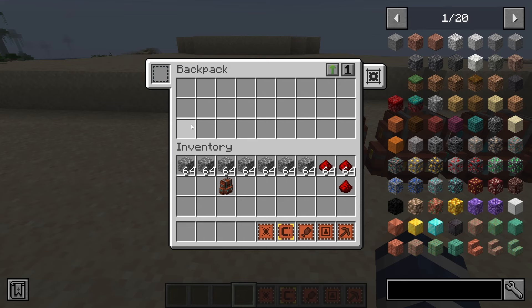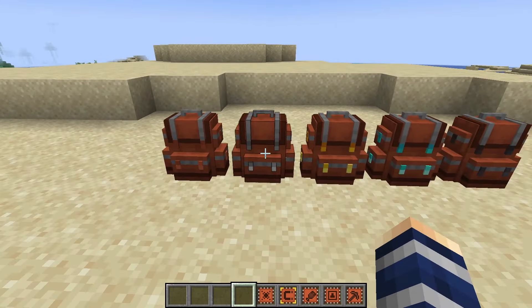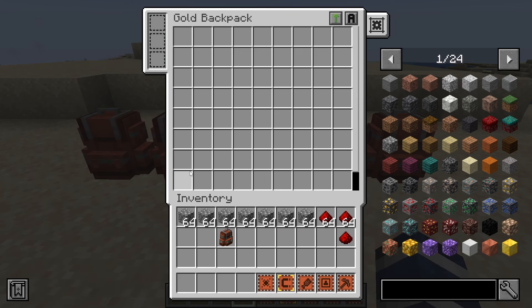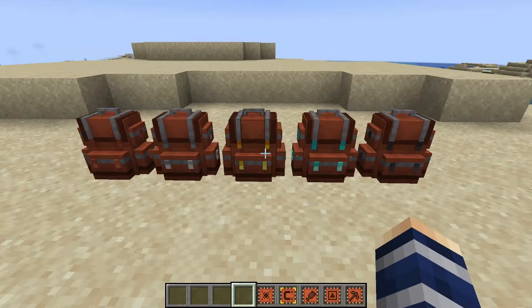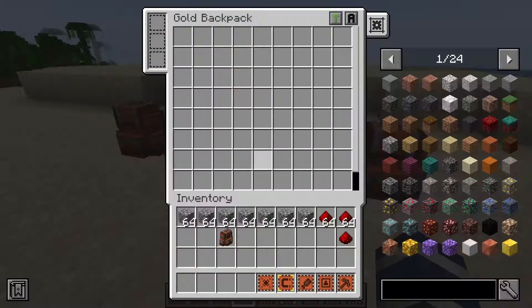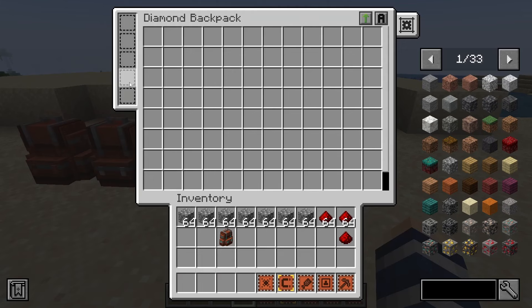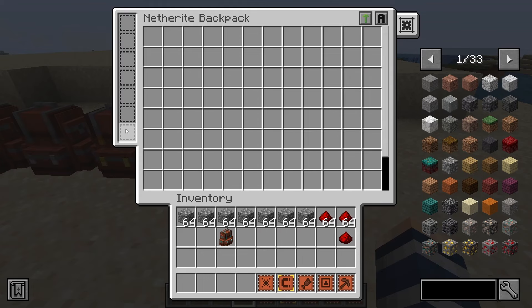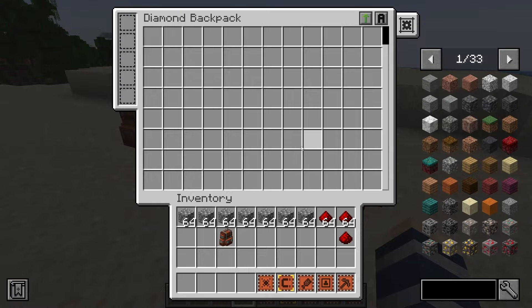The basic backpack is just a little chest with three slots. You can upgrade it to iron by surrounding the backpack with iron, which actually doubles the slots and gives you two more upgrade slots. Next, gold gives you a couple more slots and another upgrade slot. Diamond is similar — it doesn't look like it gives more than gold but it does give you two more extra upgrade slots. Finally, the top-tier netherite backpack gives you all of these slots.